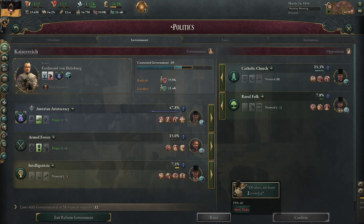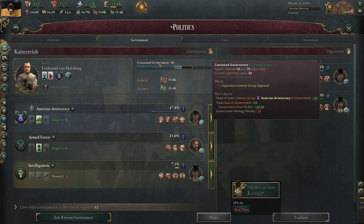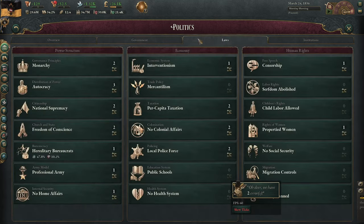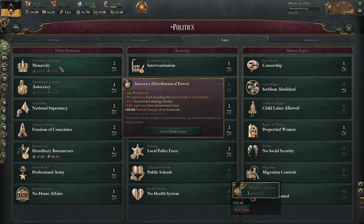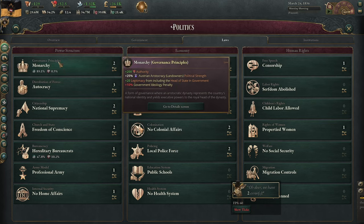Good morning and welcome to WePlayGames. I'm Walker and here we are in the Vicky3 Academy discussing the legitimacy rework that came in patch 1.1. For those of you who are entirely unfamiliar with legitimacy, you should be aware that the governance principle laws and the distribution of power laws are still incredibly important when it comes to the legitimacy of your government.